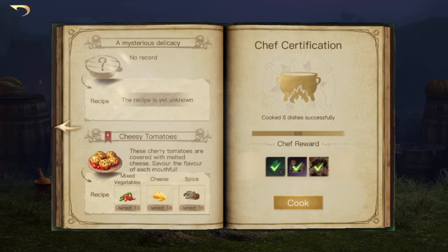If we go over to the final page, there's a mysterious delicacy that I still have not been able to find out — I'm not sure what that is. And the last recipe we have is cheesy tomatoes, which is mixed vegetables, cheese and spice.